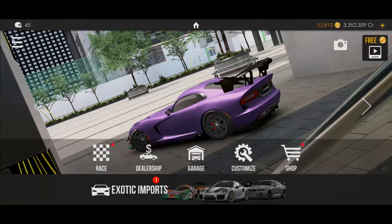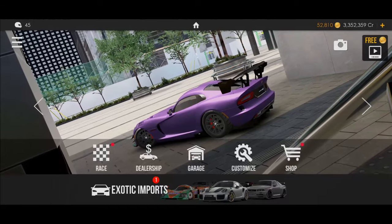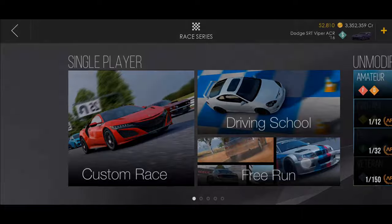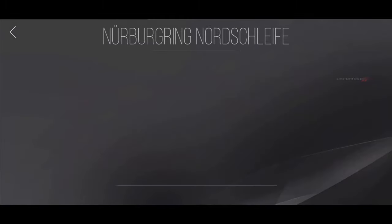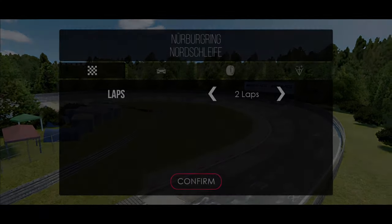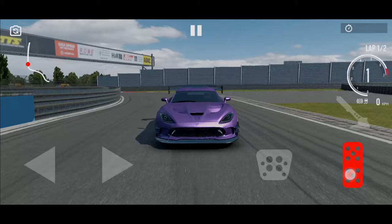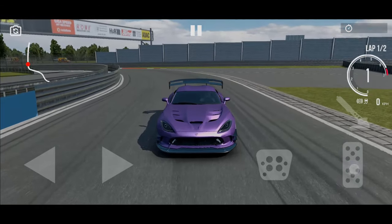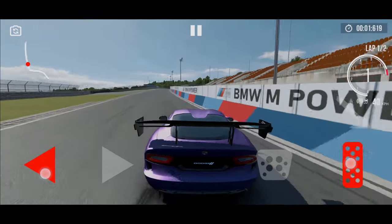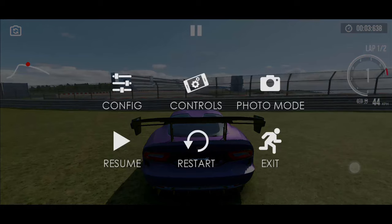If I go back in the garage, the icons don't get screwed up like they would before — I don't think I ever showed that but yeah. I can do a race with the car and such. I'm just showing you guys that I do have the car, I can use it, and I could sell it if I wanted to — I'm not going to — but there you go.